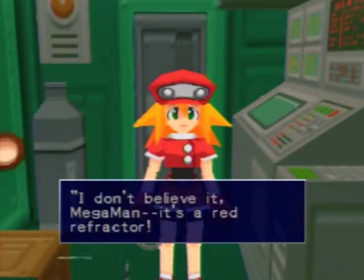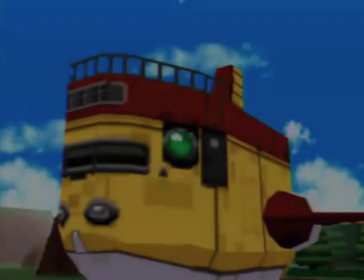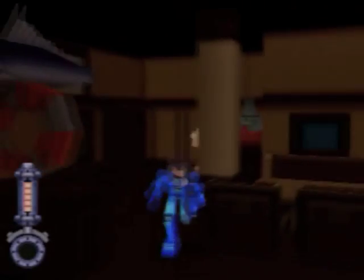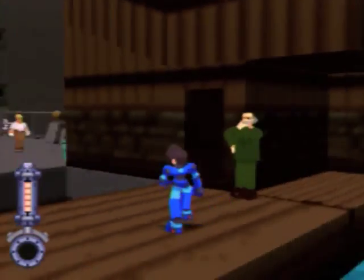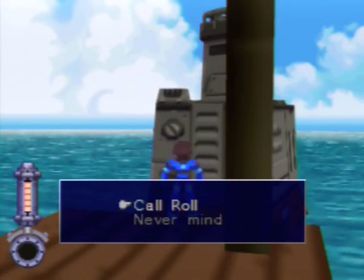What you can do is call Roll immediately, and as soon as you talk to her she'll tell you about how the red refractor you just got can repair the flutter. So then you can repair the flutter. I also confirmed that even though we didn't take the boat back from the subgate, the boat is right back at the boathouse.